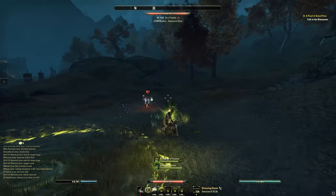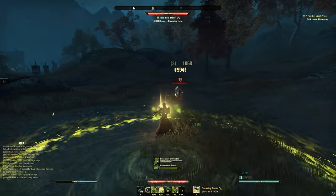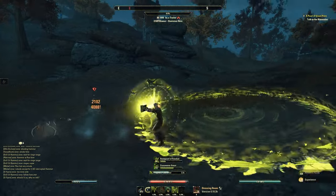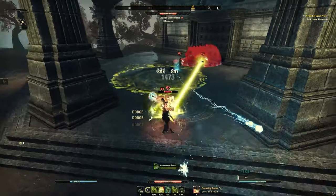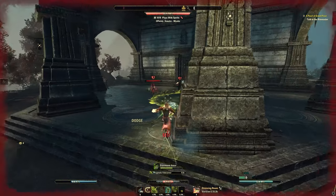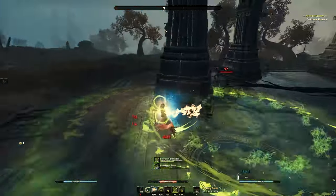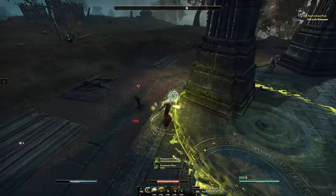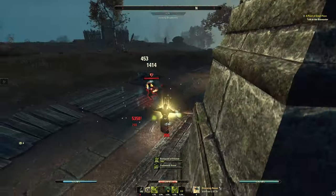Tentacular Dread also behaves completely differently from many other skills because you always have to wait a bit when you want to animation cancel it, which is quite clunky especially at high level play. You can build it to have a lot of damage, but we're still talking about a 15k tooltip when deep fissure or blast bones would have 20k or 25k. On top of that, Tentacular Dread has a wonky telegraph where sometimes you'll miss enemies without really knowing why because the visual was over them, so it takes some getting used to.